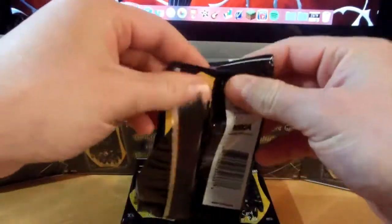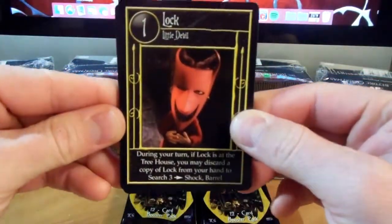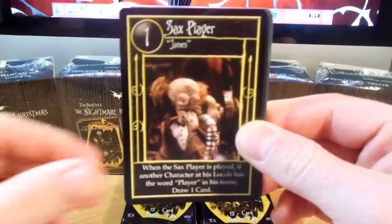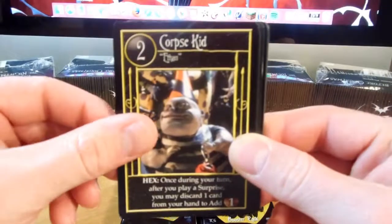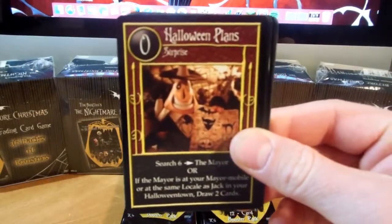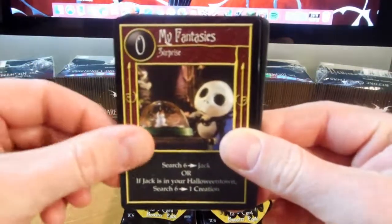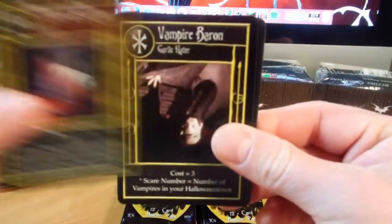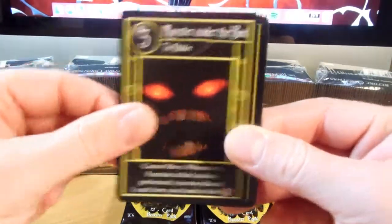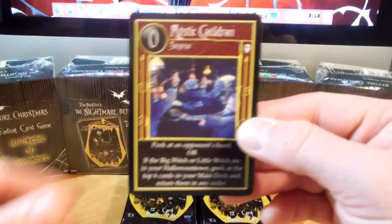I hope to pull a couple rares that I'm missing and always looking for those foil ultra rares. Start out with Lock, Town Square, Sax Player, Corpse Kid, Fire, Halloween Plans, My Fantasies, Three of a Kind, Vampire Baron, The Crift, Monster Under the Bed, and Mystic Cauldron.